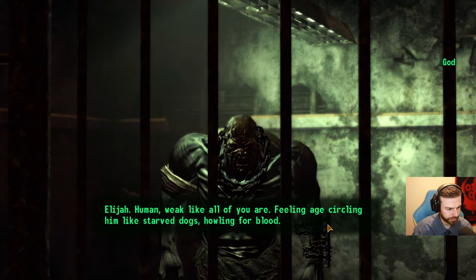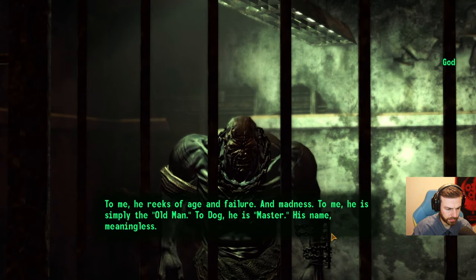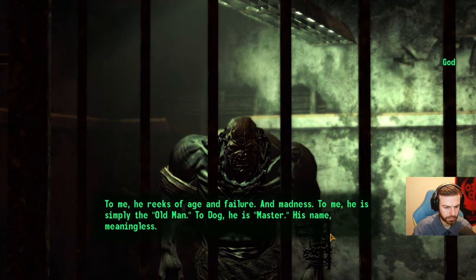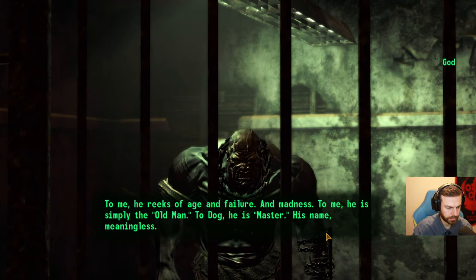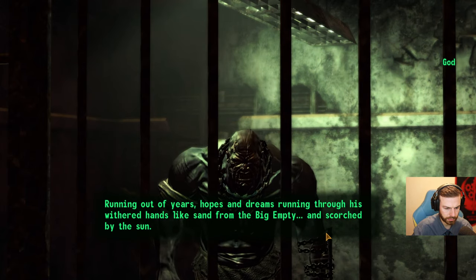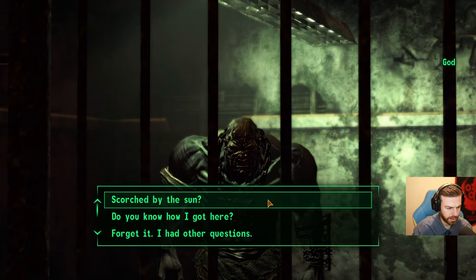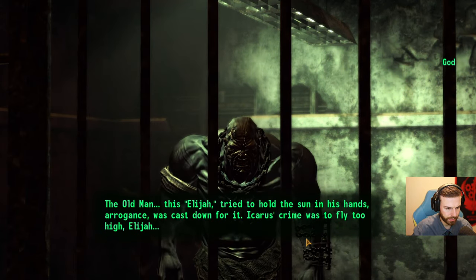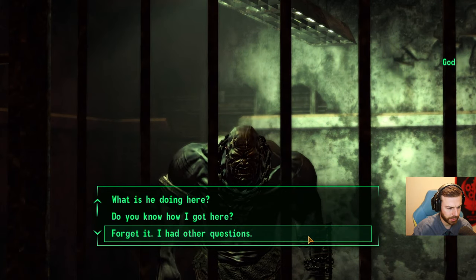What do you know about the old man? Elijah — human, weak like all of you are. Feeling age circling him like starved dogs howling for blood. To me, he reeks of age and failure and madness. To me, he is simply the old man. To Dog, he is master. His name, meaningless. Running out of years, hopes, and dreams. The old man, this Elijah, tried to hold the sun in his hands. Arrogance was cast down for it. Icarus's crime was to fly too high. Elijah wanted to bring the sun down to him — arrogance. I prefer Dog. We'll get Dog back.